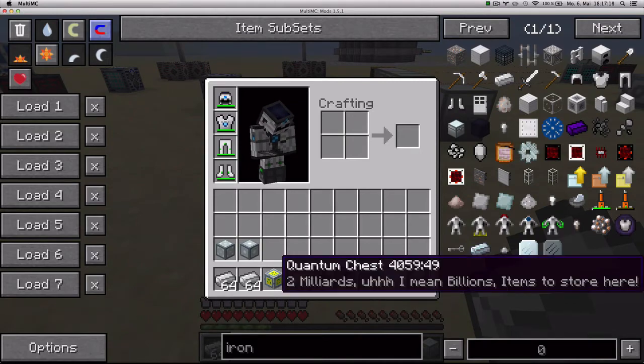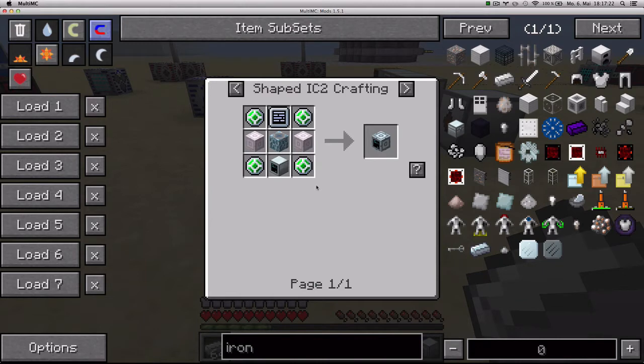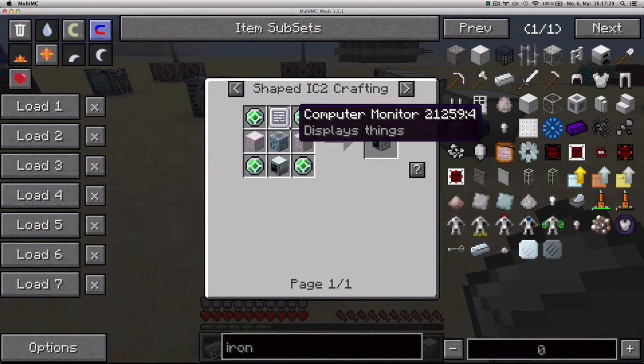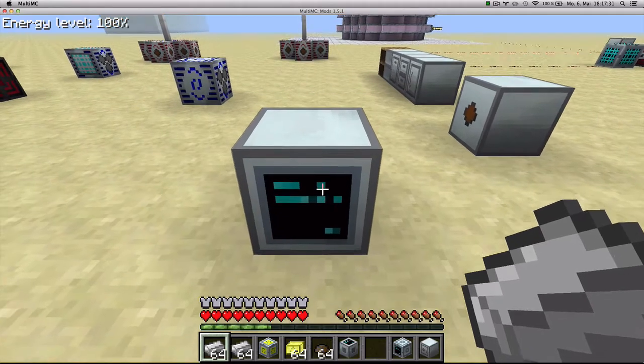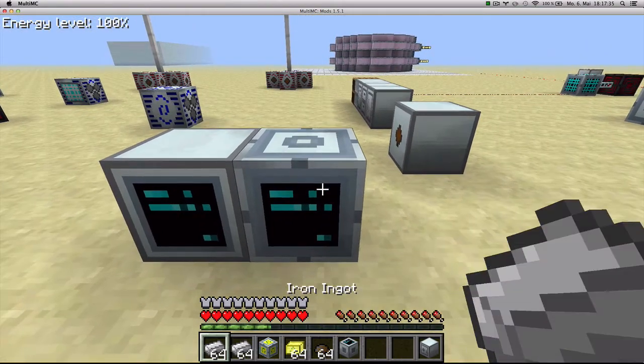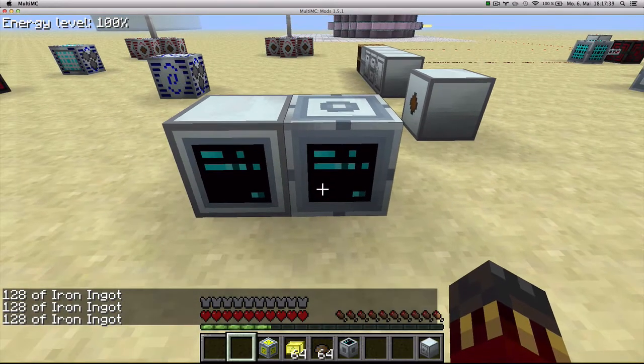An upgrade to the digital chest is the quantum chest, which requires a digital chest, 4 data orbs, 2 highly advanced machine blocks, 1 teleporter and 1 computer monitor. This is able to store 2 billion items, and it works exactly the same way as the digital chest — but it stores 2 billion items.